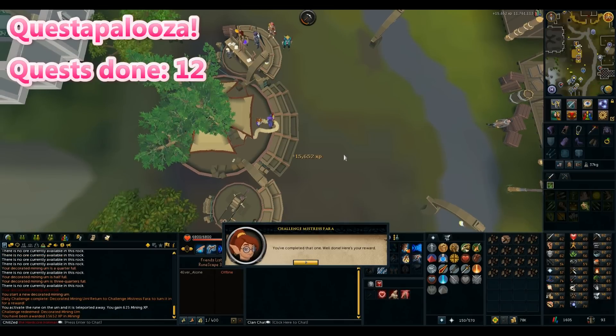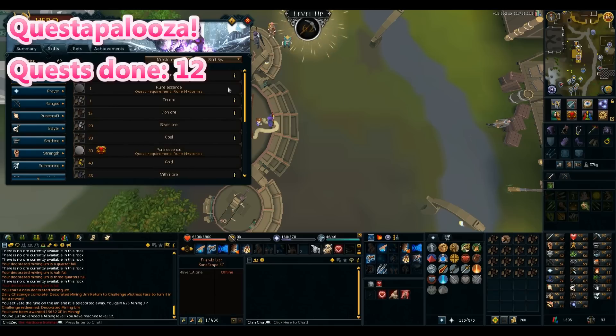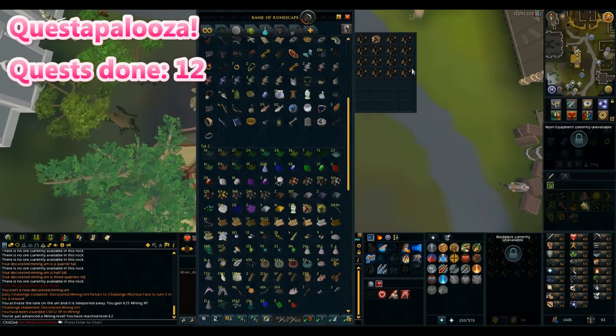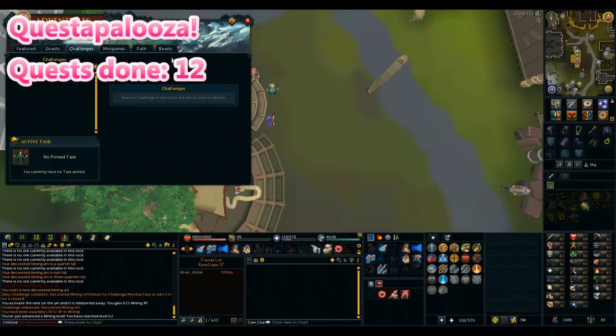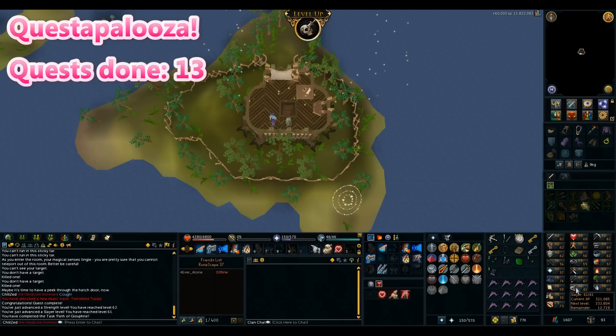I took a break from questing to do a quick daily challenge for mining - got two levels off of that. It was a 14 mining urn challenge so it took a long time, but now I can get back to questing. Path of Glouphrie done - 60k XP drop, that's a lot of Strength XP. I get one Slayer level and one Strength level.